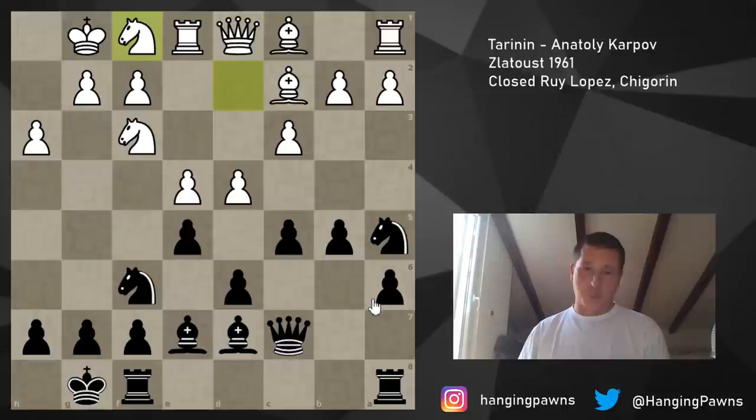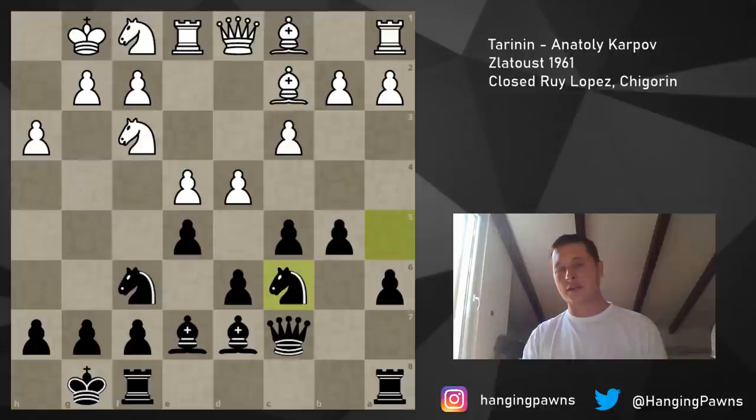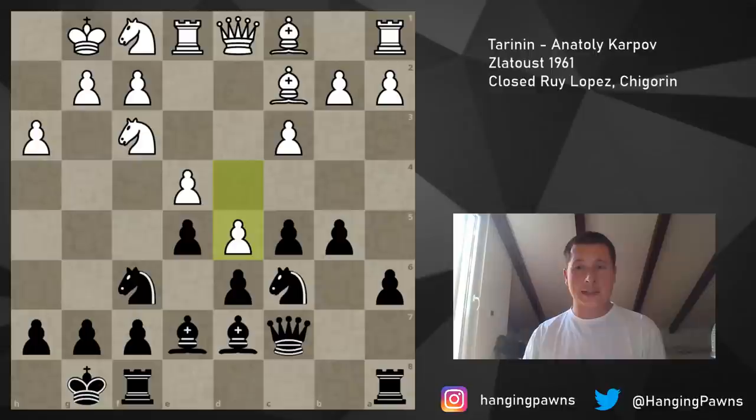Karpov played a dreadful move — he played knight c6. The knight wants to drop back, and sometimes it does drop back to c6, but this is now a very provocative move which allowed white to strategically win the game straight away. Pause the video and punish knight c6. In this position, the most logical move simply works: d5. It's not that you lose material — it's that your knight has no squares. What do you do? You can go knight d8, knight a5, knight a7, knight b8 — neither of them is good.